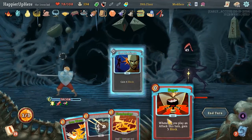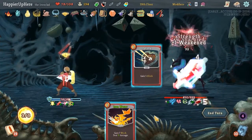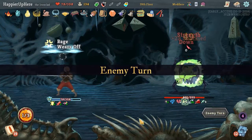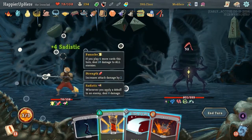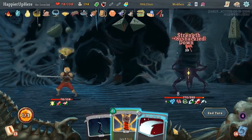Finesse, Good Instincts, Rage, Thunderclap, Iron Wave, Defend. Triggered the Panache too. Another Sadistic Nature - now we'll do 16 damage when we apply Vulnerability. Like so. Perfect.